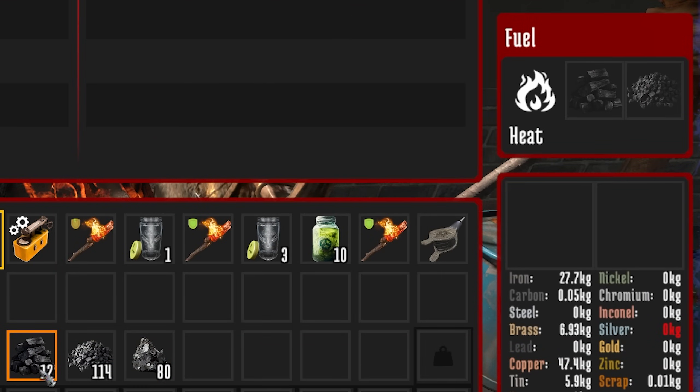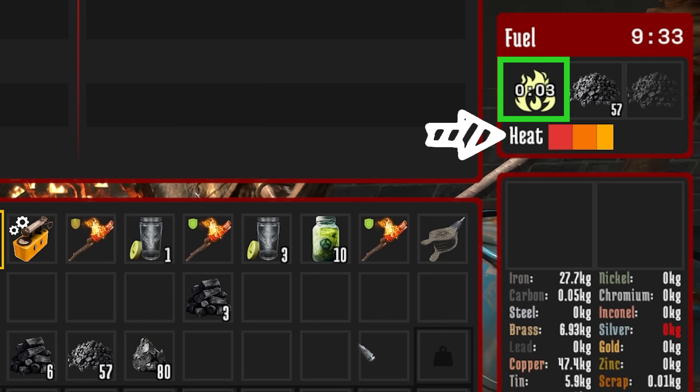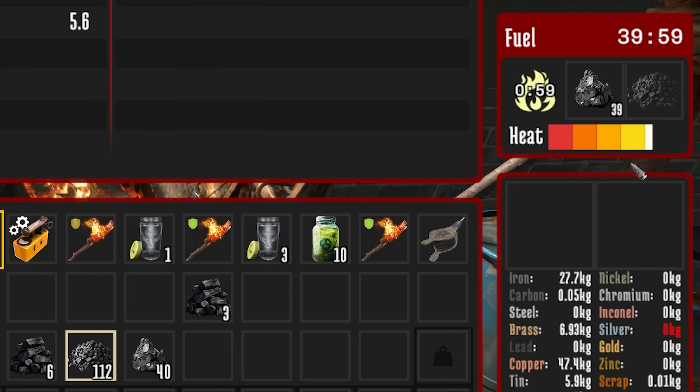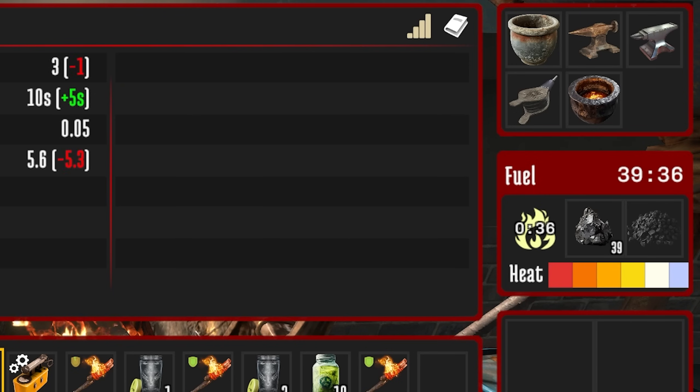Once you have coal, it will give you heat level three. Anthracite, which is found in the snow biome, gives you heat level four — but you'll only need this much later in the game. The heat level indicator appears at the bottom of the forge. Moving to coal, you wait for the timer to run out and can immediately see the heat level increasing. Moving to anthracite brings it up to level four. This is without a bellows. If you add a bellows — which you'll only get much later in the game — you immediately get an extra level of heat. So no matter what fuel you use, even if you go back to charcoal, with a bellows you'll get an extra heat level, meaning you can burn cheaper fuel and still achieve that extra heat.